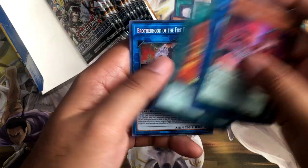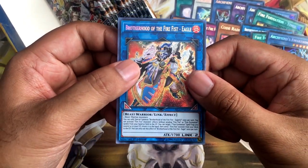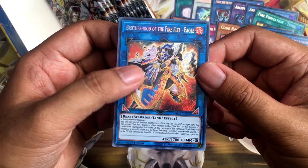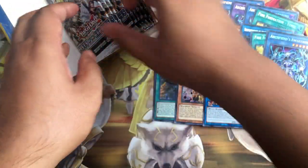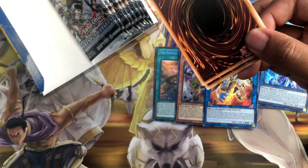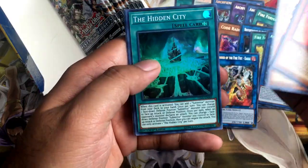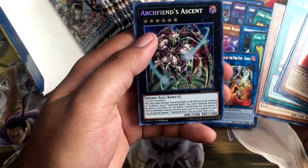Yoko. Tensu. If I pulled this earlier in the year when the set was first released, this would have been like $40. But Fire Fist Eagle is like $5 or $6 right now. If somebody just happens to top a tournament with Fire Fist, then people are going to go crazy about it. Fire Fist Eagle. And now Spirit. Bear. Hidden City. Silver Gadget. And Archfiend's Ascent, the Xyz Monster.